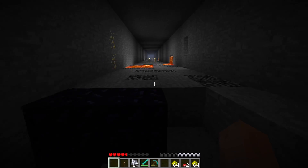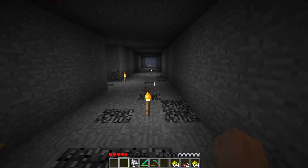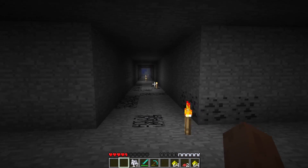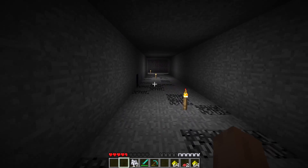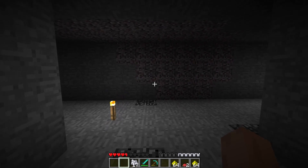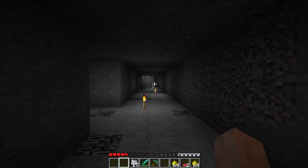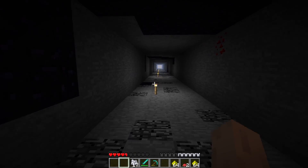That's freaking scary. It is going to be my mission at some point to try and safely defuse that tower — it's probably not going to happen. I have an idea though: if I can get up to a high point and bridge straight to the spawner, I might be able to deactivate it, or at least deactivate the spot that's of importance.